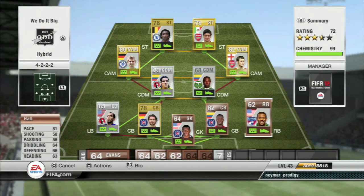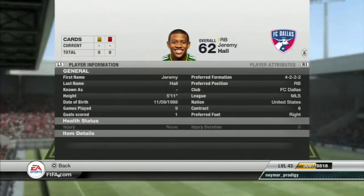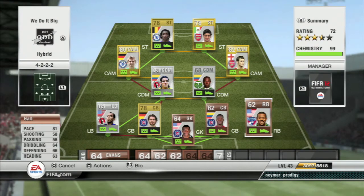At right back, we got Hall. Plays for FC Dallas. 81 pace, 64 dribbling, 66 defending, and 63 heading. I think he's strong on the ball. He's 5'11", not too short. Gets up and down the wing, defends like he should, and he's just a quality right back.